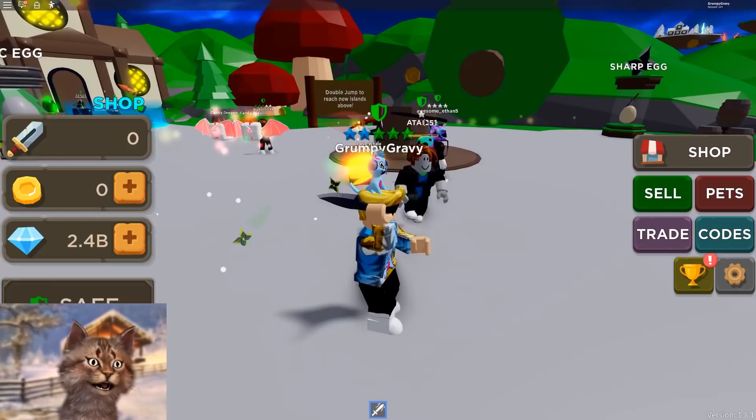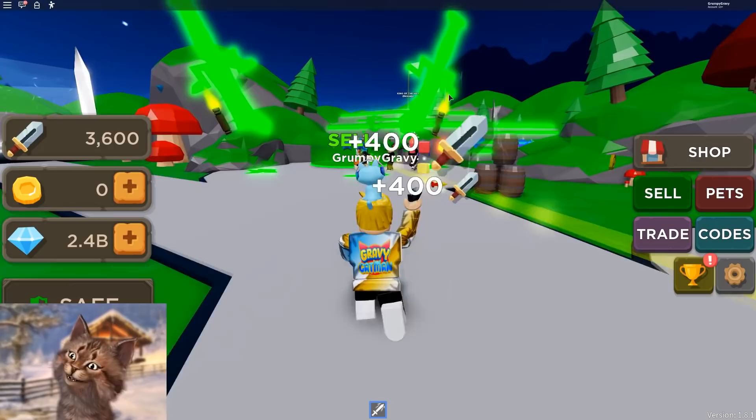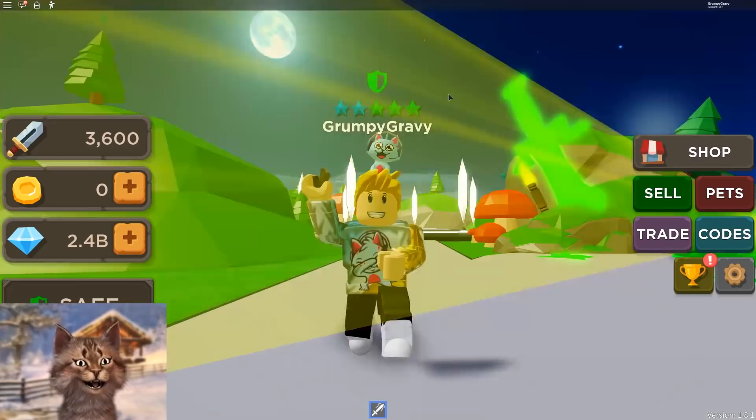Hey guys, it's Gravy and welcome back to a new video. We're back here on Blade Throwing Simulator where we get a blade and you throw it. You just click and throw it — pretty much like that game says. It's kind of like Ninja Legends; you gotta climb up the islands and stuff.